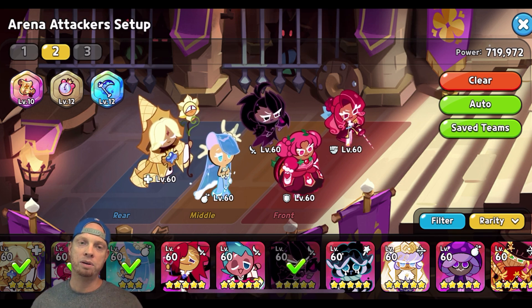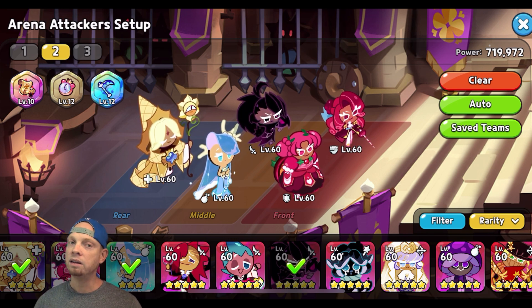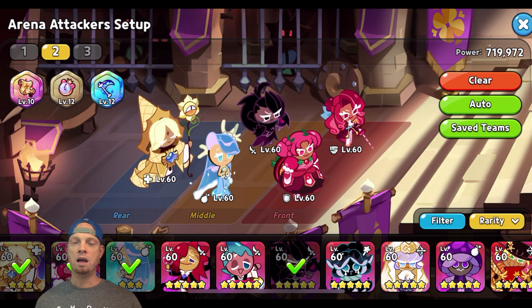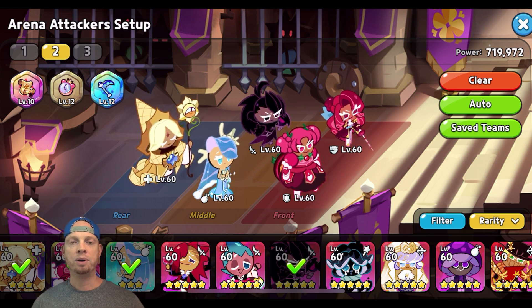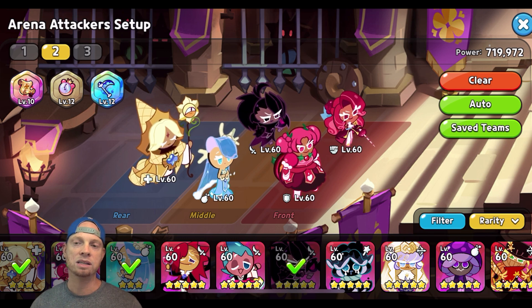For Pure Vanilla Cookie, I run a mix of cooldown and damage resist — 34% damage resist and 14% cooldown. I like that extra healing from Pure Vanilla Cookie, especially when using this comp. For treasures, you want Attack Scroll, Clock, and Scythe. If you don't have a high-level Scythe or your damage resist isn't good enough, you can use Feather — but with Raspberry comps, preferably run Scythe so Raspberry can do that extra damage against their damage dealer.